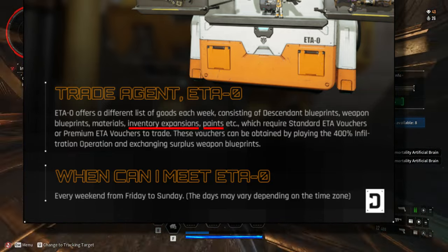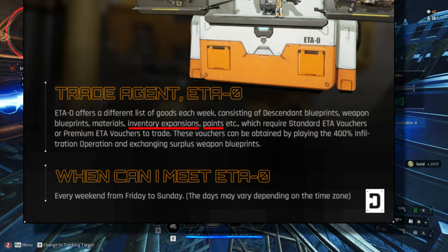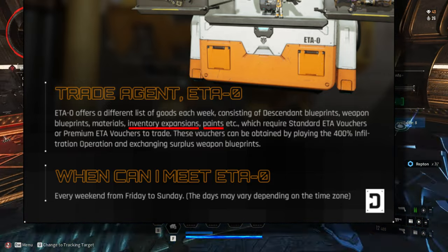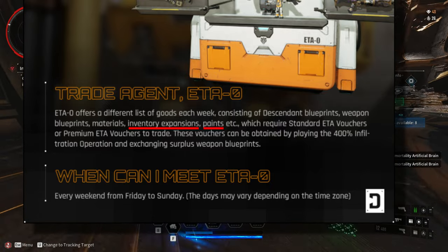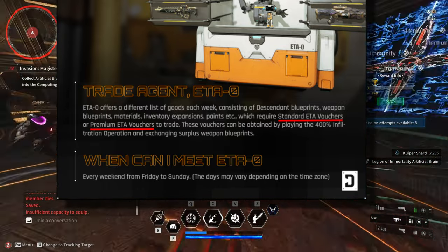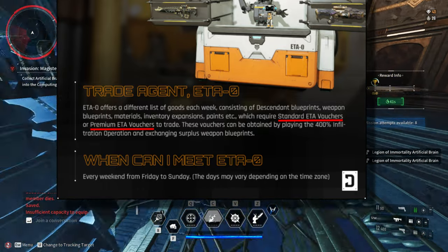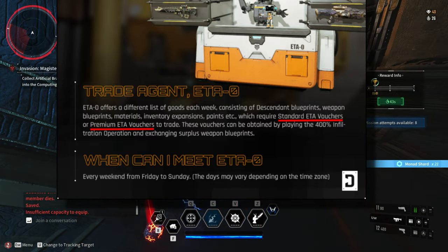I'm really happy and excited for the Inventory Expansion and Paint because I don't want to spend money. The fact that we can obtain all of this in-game is just a big massive win. Another important piece of information is that we can trade all these items using Standard ETA Vouchers or Premium ETA Vouchers by playing the new 400% Infiltration Operation.